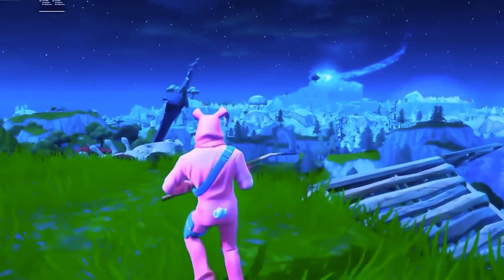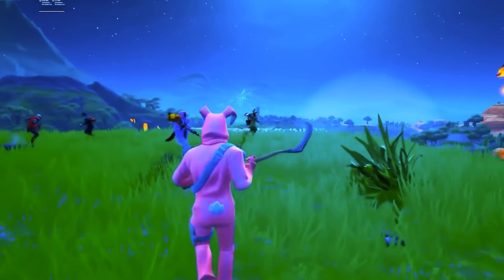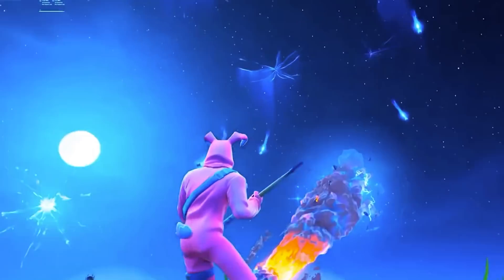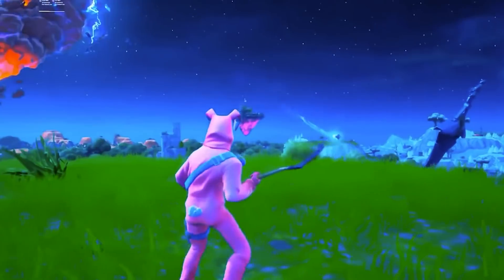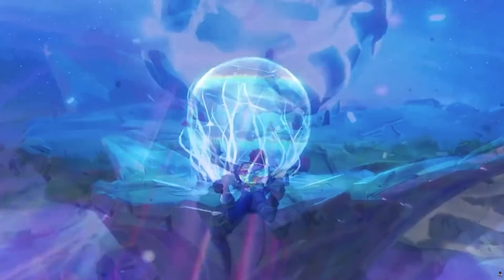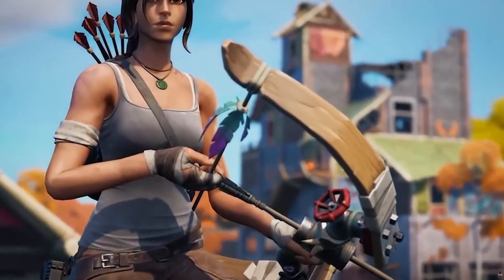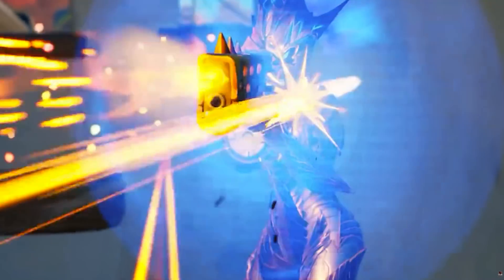Basically, the entire time we were exploring Chapter 2, the Seven and all of the loopers were on the other side on our original island. You might wonder how this is possible, because the map we're on now doesn't look exactly like the original map. That's because during Chapter 2, the Zero Point was manipulated with once again and time was altered. During Chapter 2 Season 6, the Zero Point sent us back to the Primal Age. Since the other side of the island is still under the Zero Point loop, they were sent back to the Primal Ages as well. This explains why so many Chapter 3 POIs look very similar to Chapter 1 but are slightly different.